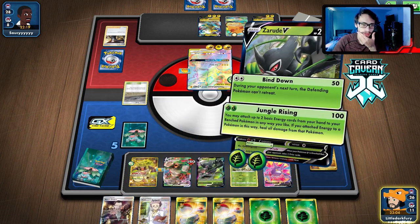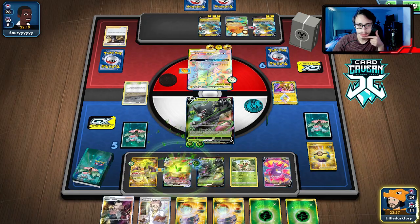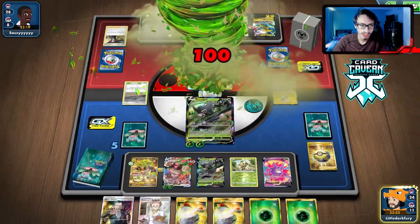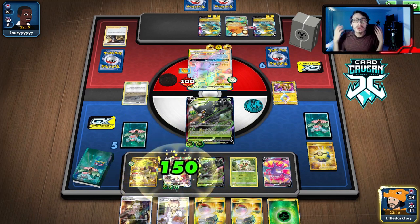Rillaboom VMAX is busted, and thanks to our Zarude fully healing the Rillaboom VMAX, we're good to go! We get the knockout. More energy is good. We just win next turn — we have Boss's Orders, we knock out Raichu or both Pika. They definitely don't have another Big Charm, so unless they Marnie or Stamp us, we win the game.